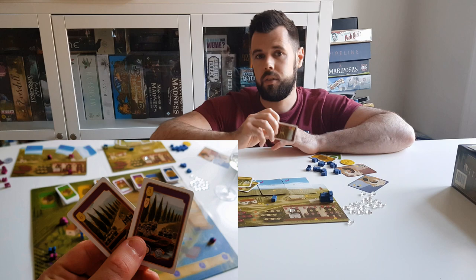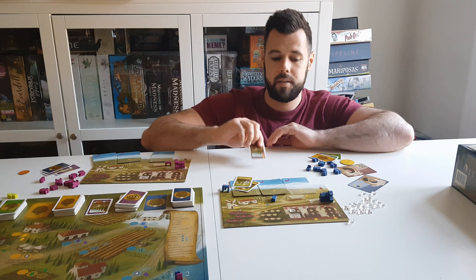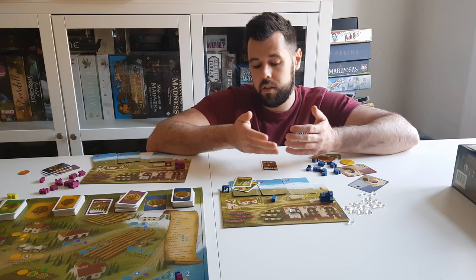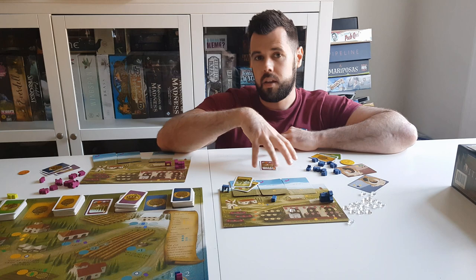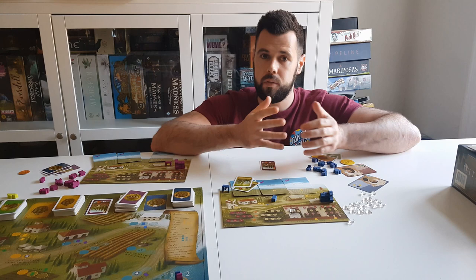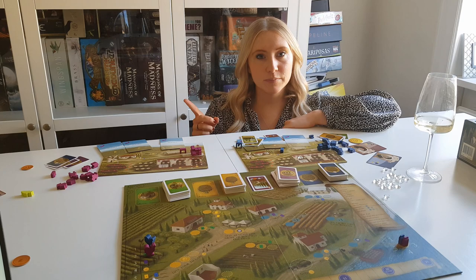The best way to get victory points is to fill orders, which are purple cards. They ask for a specific type of wine or wines — such as a four white and a four red. You have to think early on about these orders because they're the best way to get points. Since wines age each year, sometimes you'll be waiting a few turns to fill an order, so always plan ahead.